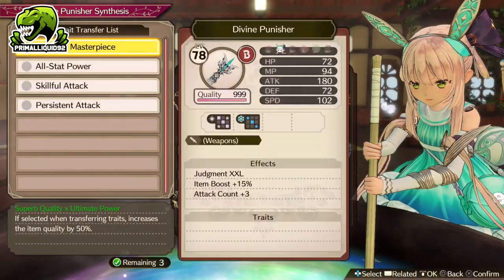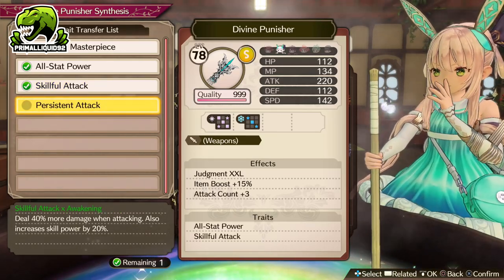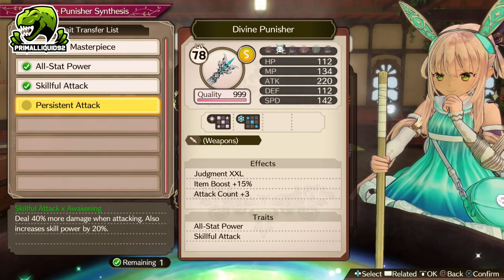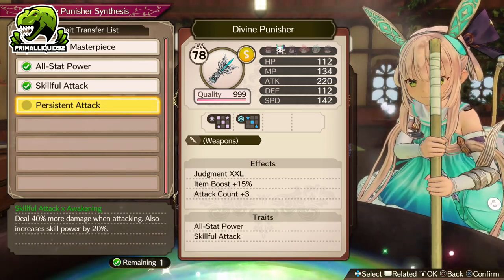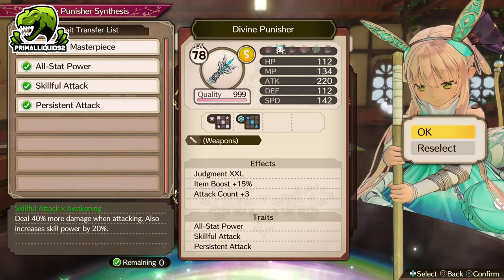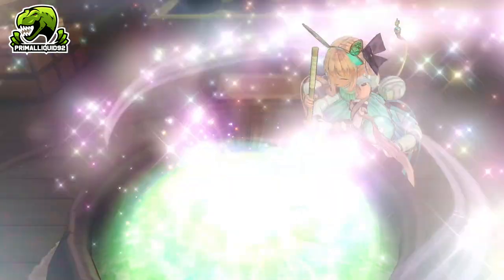So of course, I've already gone over the traits. We are using All-Star Power, Skillful Attack, and Persistent Attack. It is just a real big shame that some of the traits I mentioned at the start of the video simply don't work — well, they work, just not as well as they should do. So let's go ahead and finish the synthesis off right now.